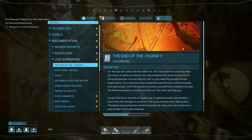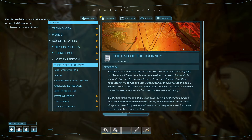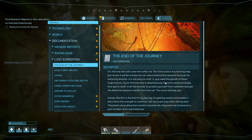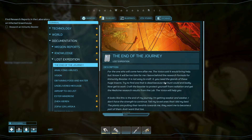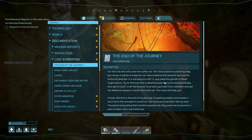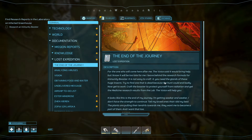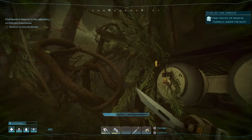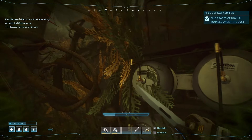"Craft the booster to protect yourself from radiation and get the medicine research results from the lab — the voice will help you. It looks like this is the end of my journey. I'm getting weaker and weaker; I don't have the strength to continue. Tell my loved ones that I did my best. The plants are pulling their tendrils towards me — they want me to become part of them, and I want that too." Okay, good — we found Noah.